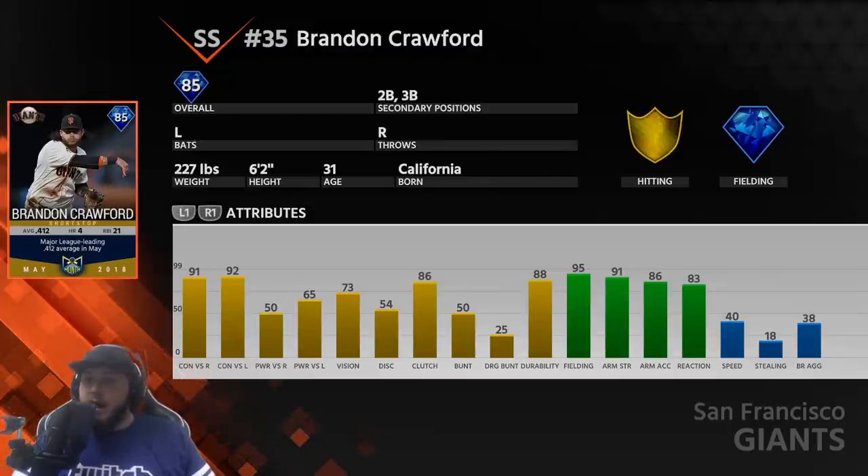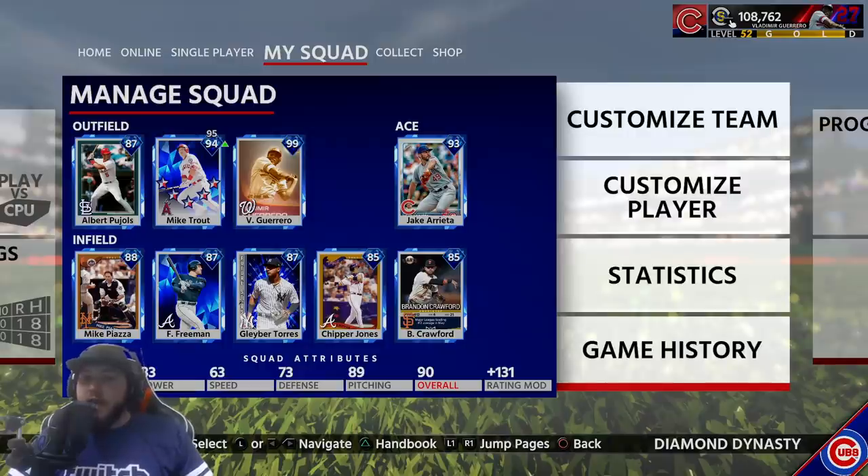He doesn't get to some balls in the field that I'd like him to. His hitting stats on this card are pretty nice — 90s contact for right and left handers. His power is a little weak, 50 versus right handers, but versus lefties he packs a punch with 65 power and 73 vision. Our rotation is still the same, so we might debut another pitcher in this video. Let's get into the gameplay.